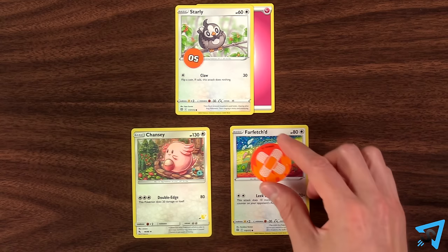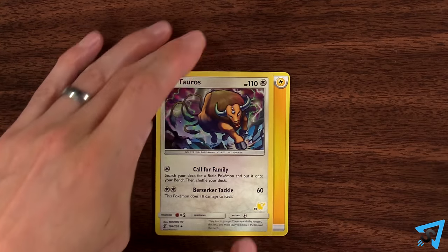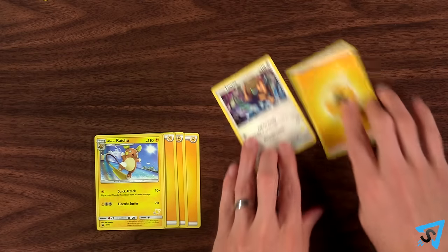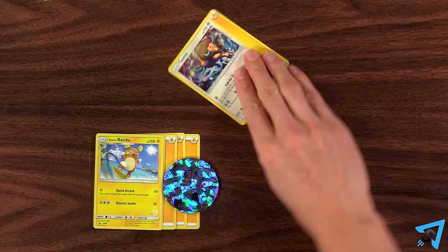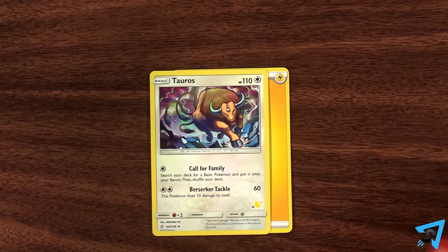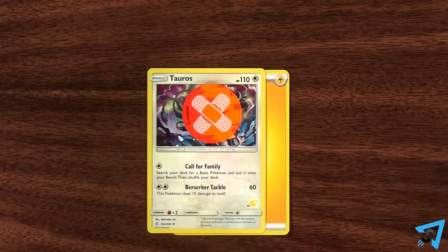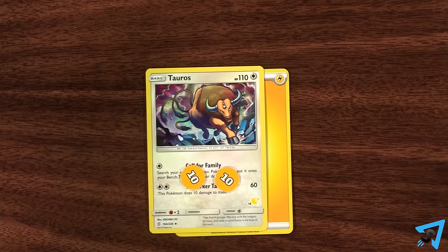Special conditions can only happen to an active Pokemon. Asleep: turn the Pokemon counterclockwise 90 degrees. If a Pokemon is asleep, it cannot attack or retreat. During checkup, flip a coin — if heads, the Pokemon wakes up and you turn the card right side up. Burned: put a burn marker on it, replacing any burn marker that is already there. During checkup, put two damage counters on the Pokemon, then flip a coin — if heads, remove the burn marker.